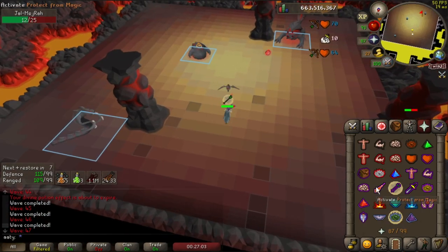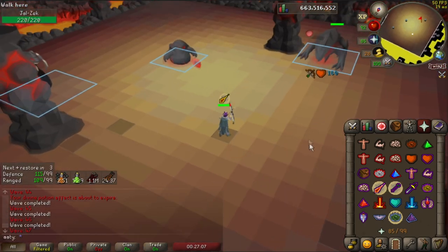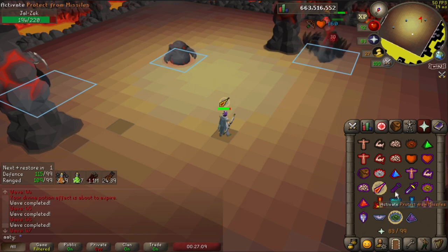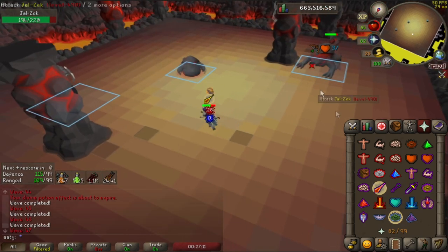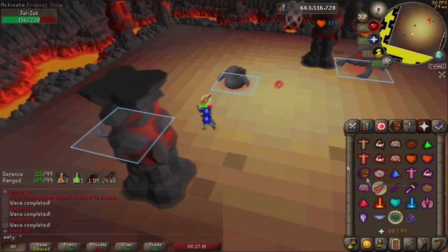Hey, thought I'd make a quick little tip for fellas who are used to 2-ticking but may run into problems with the major blob and melee. When 2-ticking, the blob alternates between being on the mage part of the cycle and the range part of the cycle, along with the major.